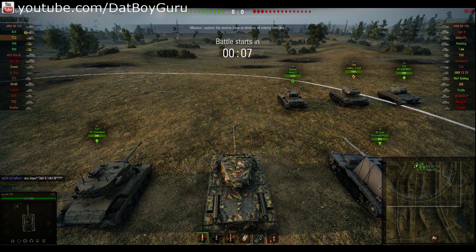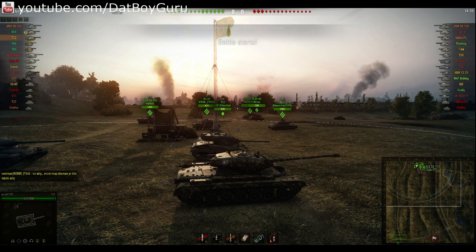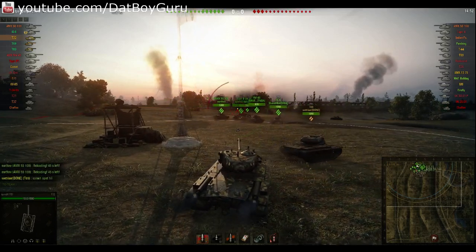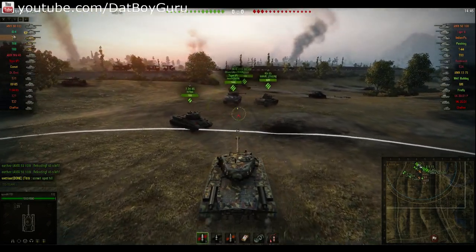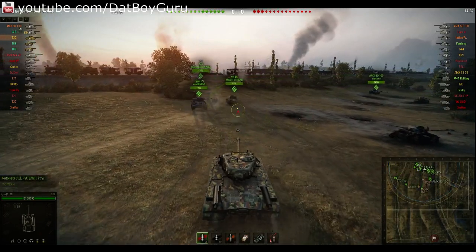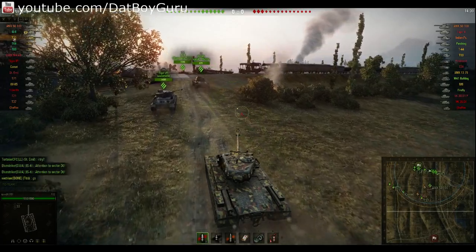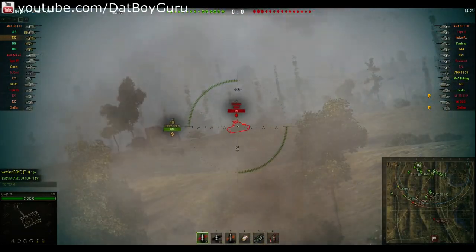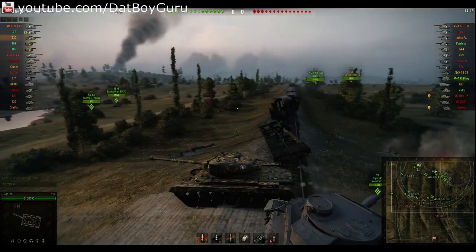I'll tell you a little bit about this map — I do not like going up the hill, I like going down the middle, even when I'm in my heavy tank. But I have to make an exception in this matchup because if you take a look at the lineup, I am the top dog, the top tier heavy. Me and the IS-6 are the only heavies in this team. The E5100 doesn't really count as a heavy tank so he can play it as a medium, but it is my responsibility and duty as the top heavy tank to go up the hill on the east side.